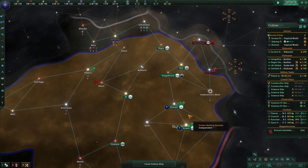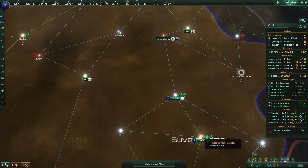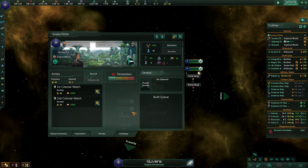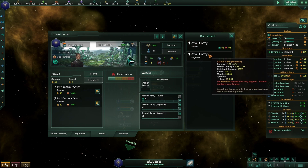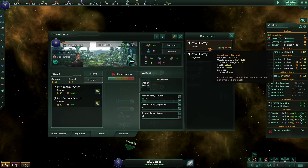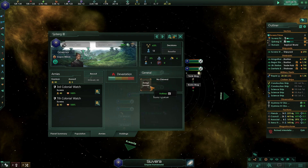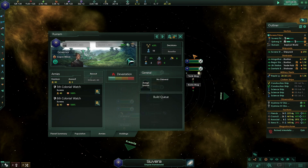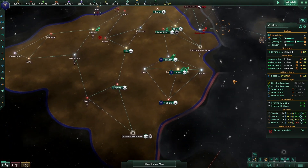Let's start raising a fleet to go take over those two planets. Let's start raising armies - it's a little costly to do. We'll recruit like four on each planet, because we're going to head over to that system with the two target planets.